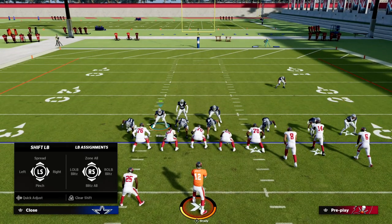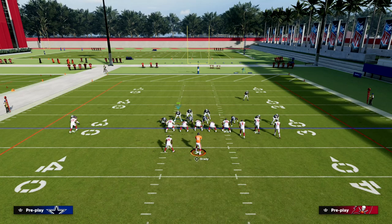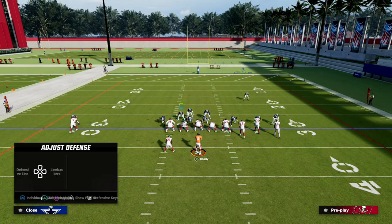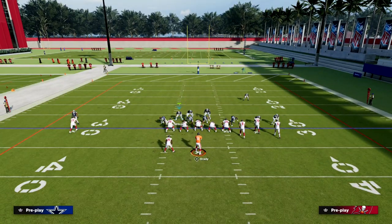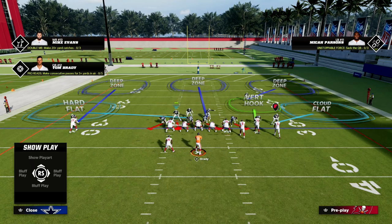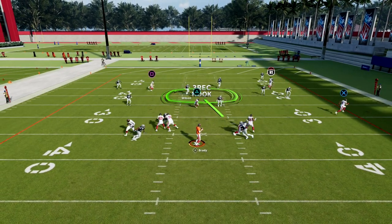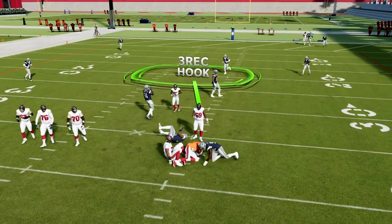From there, I like to man up whoever I'm concerned about coming across the formation. Typically I'm going to man up that slot receiver because he's probably the best receiver in this formation. If I don't want to man anybody up, I can also do it zone. I want to make sure that safety is in an outside third. You can even drop a defensive lineman opposite the running back into a bluff blitz over the middle to help with the running back quick throw. Then you pretty much have everything else taken care of, and you're looking to get those really good sheds from four down lineman sets.